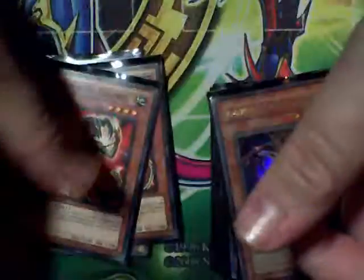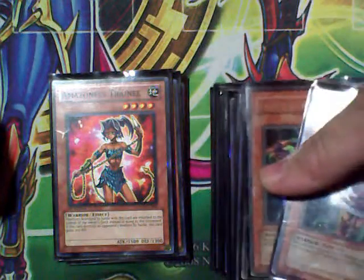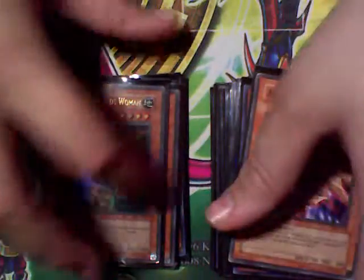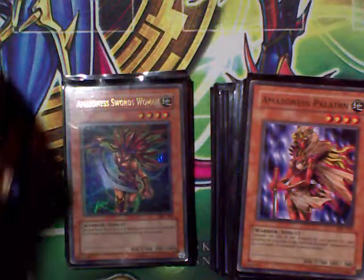So if anybody's got any Rose Warriors, let me know. The deck runs two Sages — destroys spell or trap cards when it attacks. Two Trainees — it gains 200 attack each time it returns a monster destroyed by battle back to the bottom of the opponent's deck.